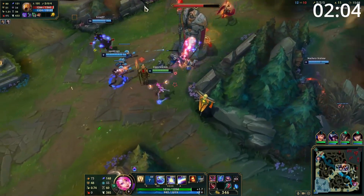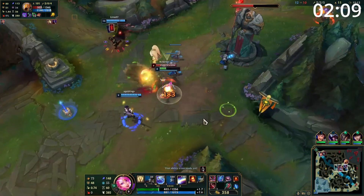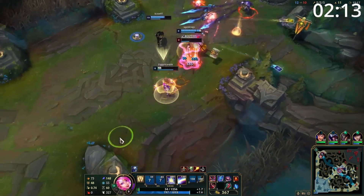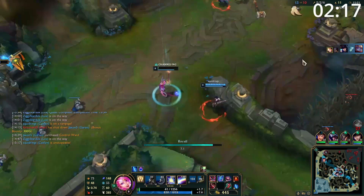Entering the mid game, make sure you keep up your wards so you can look for picks and roam mid to force them. Landing a Q is often enough for your team to go all-in, and once you've got this, convert it into objectives. Getting towers or Rift Herald gives you more space to look for more picks, and dragons simply win games.